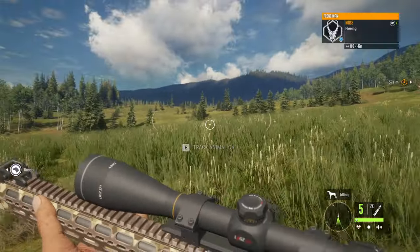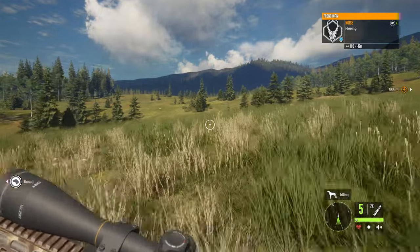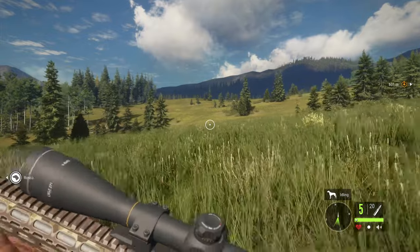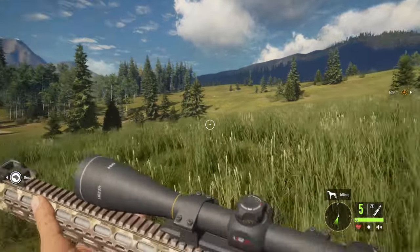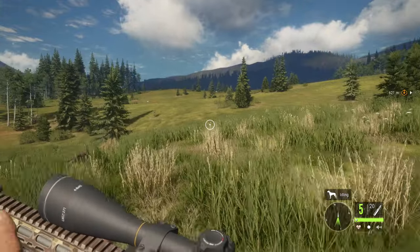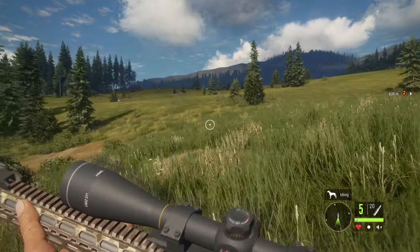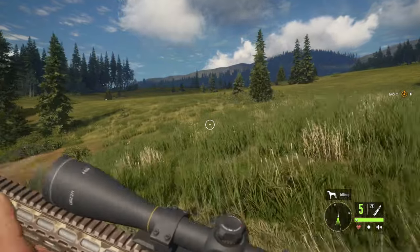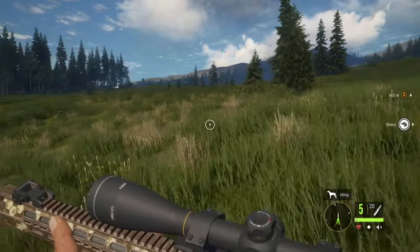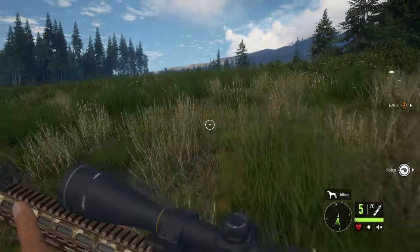I used to live in Wyoming and pronghorns are freaking everywhere — constantly getting hit by semis. They're kind of dumb too. They can jump so high but they won't jump a fence to get food on the other side. If there's no crawl space underneath where they can slip under, they'll just stay on the other side of the fence and literally starve to death. Really dumb creatures.